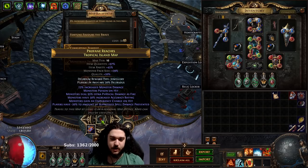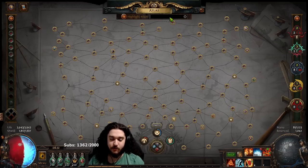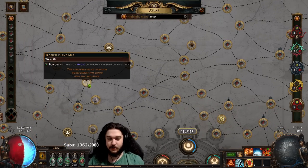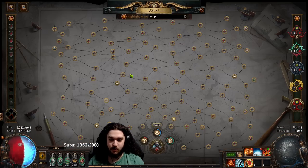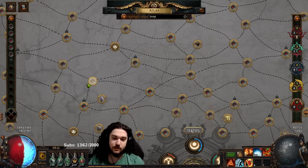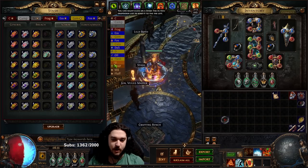I'm currently running a wandering path atlas, going over Tropical Island and Arachnid Tomb. Arachnid Tomb is located here and Tropical Island is located here, and I have a 100% chance of dropping an adjacent map. I'm currently using Shadow Shaping to favorite the maps around it to prevent them from dropping, so basically I'm ping-ponging between these two. The primary reason is that Tropical Island has the new div card for Divine.